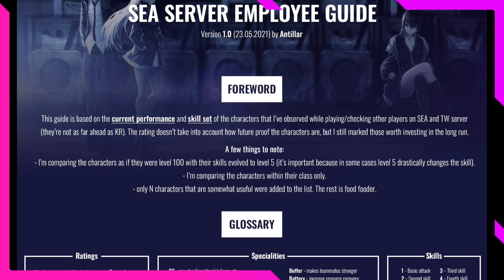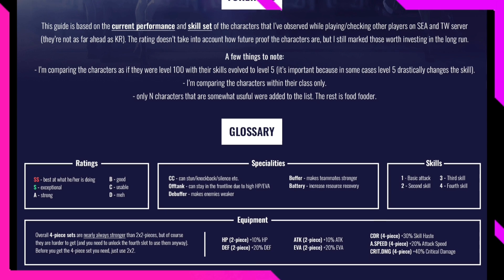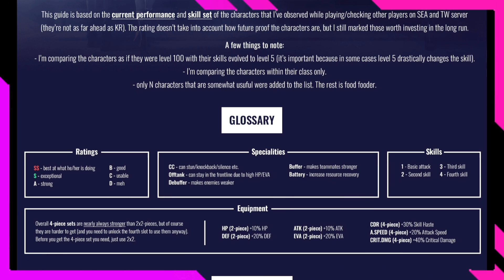They're not as far ahead as KR. This rating does not take into account how future-proof the characters are, but those worth investing in the long run will still be marked. Characters are compared as if they are level 100 with skills evolved to level 5 — that's very important because in some cases level 5 drastically changes the skills. The ranking system is: SS best, S exceptional, A strong, B good, C usable, and D trash.